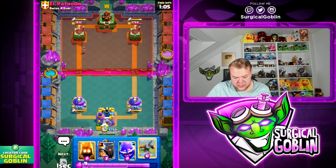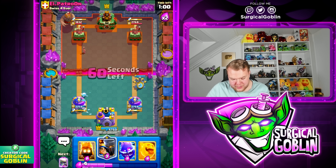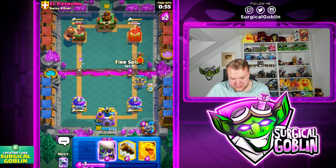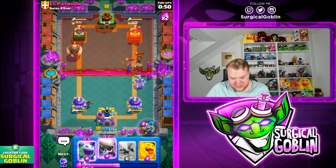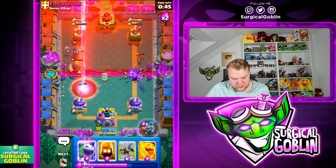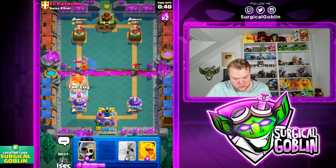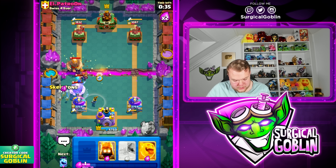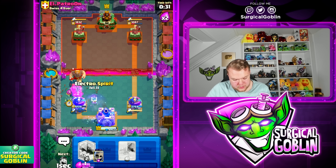I'm going to pressure the opposite lane. Good timing — let's see if we can get value out of the evil skeletons. Is he gonna void spell? Let's go fire spirit, e-spirit, and lock, then evil skeletons on the left side. We need to be careful because he has the firecracker. Little prince is gonna die — we need to be careful. Let's go evil ice spirit, little prince, e-spirit, skeletons off to the side, and ice spirit as well.